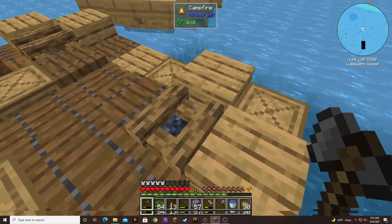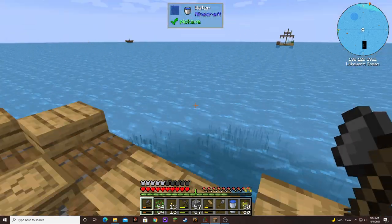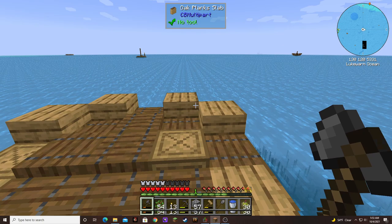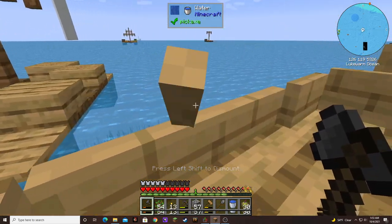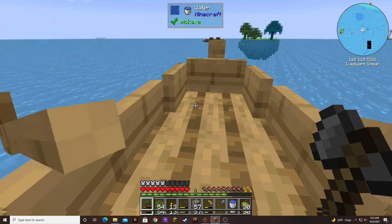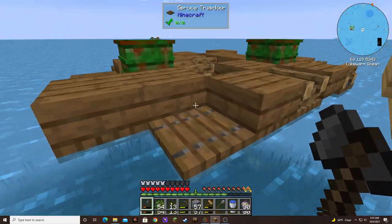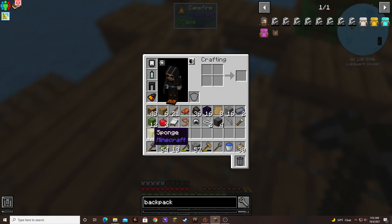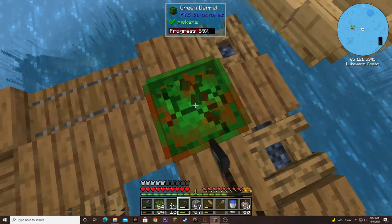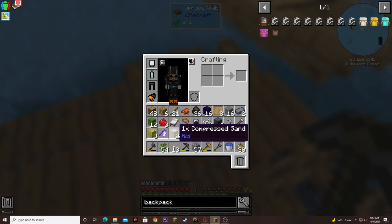We got lava now — we need to make another bucket or find another bucket so that we can have both water and a lava source. We can make an automated cobblestone generator. Eight sponges! A butcher's cleaver — I already own this one. And one two-times-compressed sand.